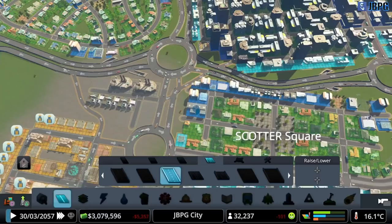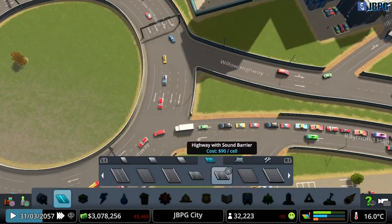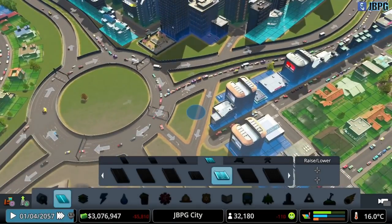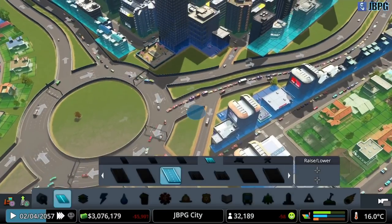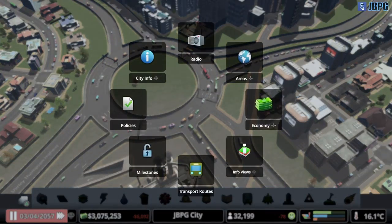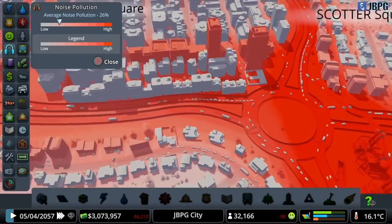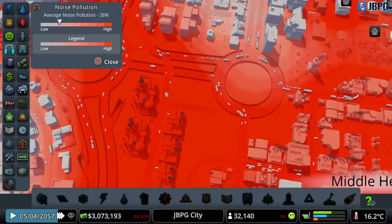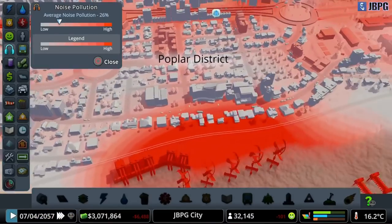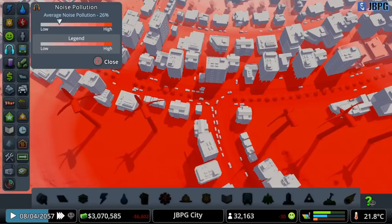So that's made a little bit of a difference - it might not be massive but as I said it all adds up. That shouldn't be a three lane, that should be a two lane. Let's take another look at the info views. That has reduced the noise pollution around the roundabout itself a little bit and it's reduced it along here as well. Still really noisy here because of the industry - industry is always going to be really noisy, there's not really a lot you can do about that. You can see a lot of the noise from these fans being generated, and the same up here with those wind turbines.